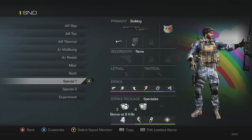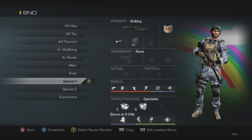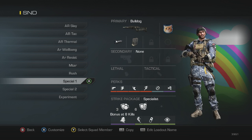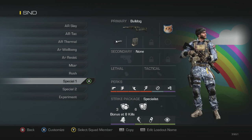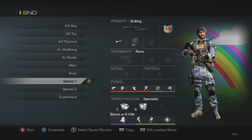Next is my Special 1 — the Bulldog class. I've got muzzle brake and extended mags. Perks: ready up, sleight of hand, agility, marathon, and dead silence. No focus — the plan here is hipfire. You want to go around corners and hipfire rather than aim in. It's a very good close quarters class built around quick reloads and hipfire. Strike package: blast shield and attack resist.